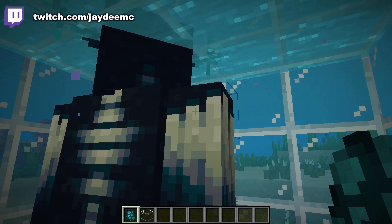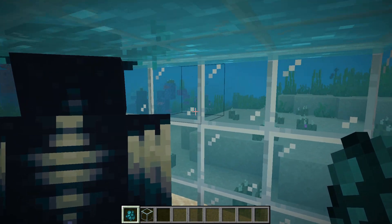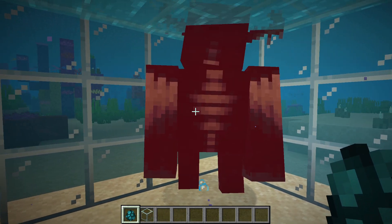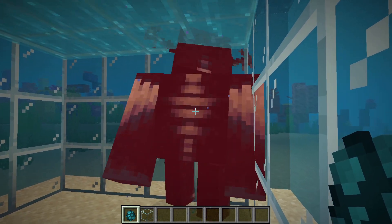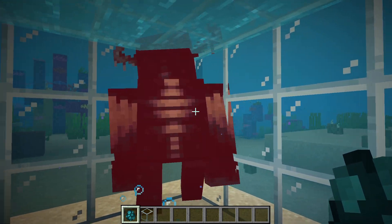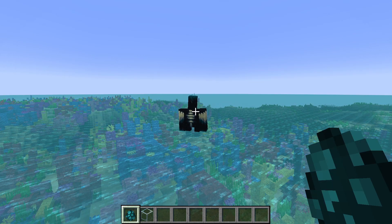You just float up slightly. But are you going to take any damage? That's what I'd like to know. There we go! I'm not going to sit around here while it takes damage from drowning. But yes, Wardens do drown. You just need to stop them from floating up. And this guy just keeps going.